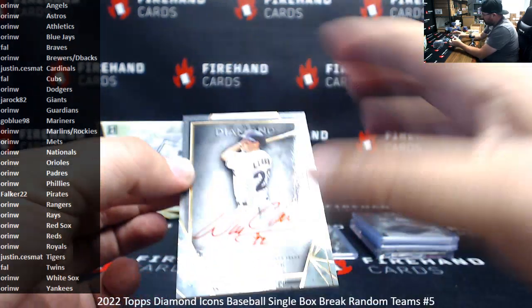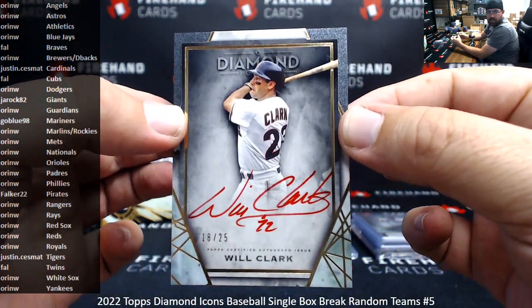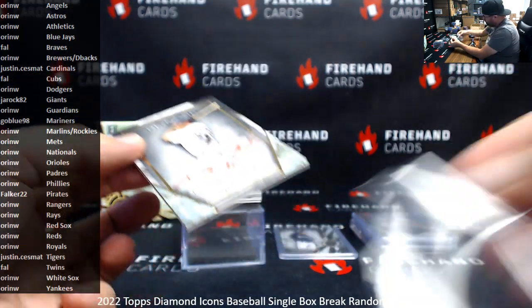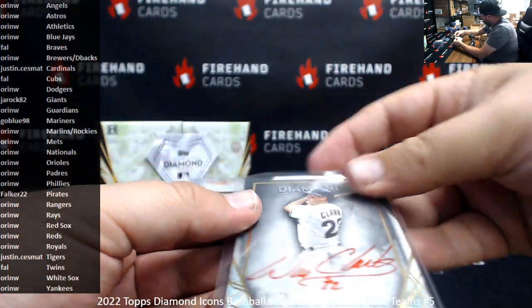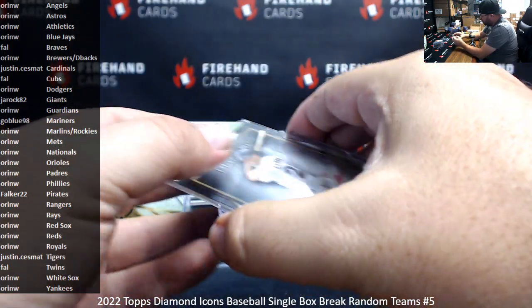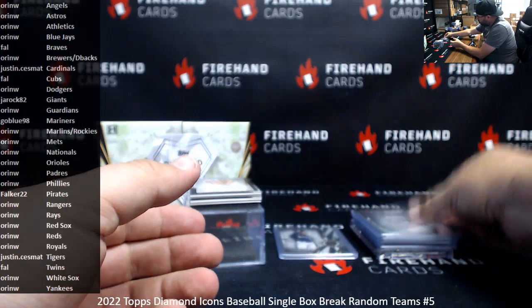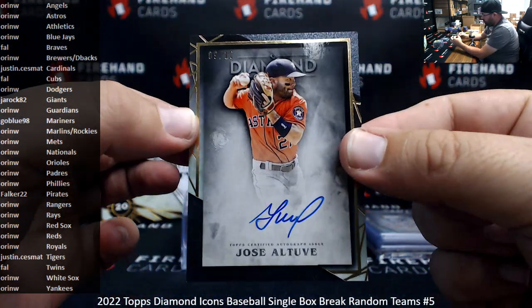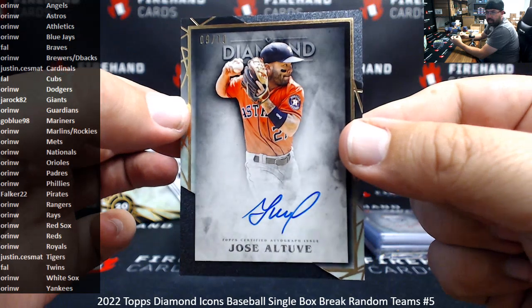Red Ink Auto, numbered 25, Will Clark, Giants — going to Jarrock, 82. Vertical Auto, Jose Altuve, number 10 for the Astros, black background — the Astros going to Oren.